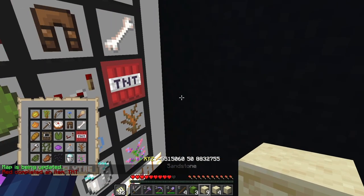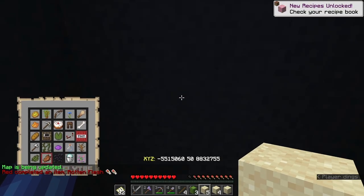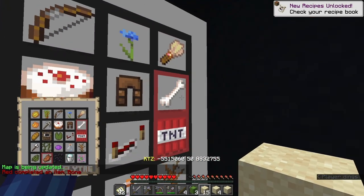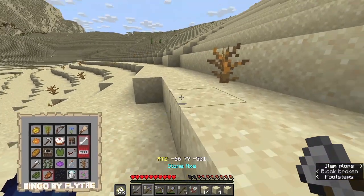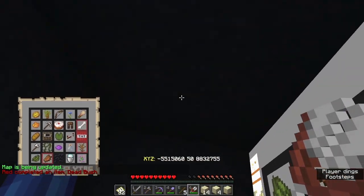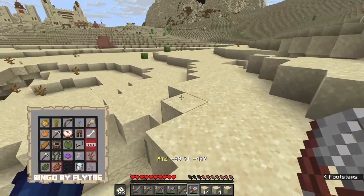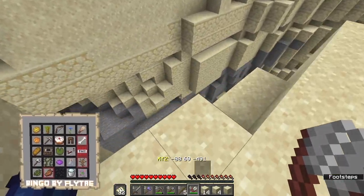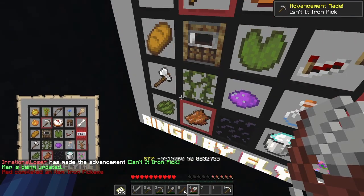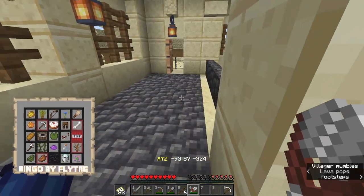We've got TNT in here and some rotten flesh. Nice. There's gold in here. What did we get — bones? Oh wait, can I use shears on these? Yes! So it's not silk touch, it's shears. That's a possible three we can get. Do we need any granite? I don't think so. I don't see any copper. There's a pickaxe, but not much else.